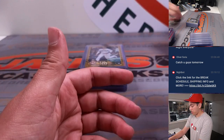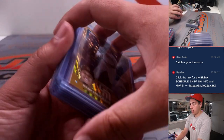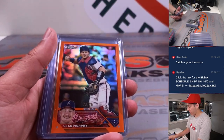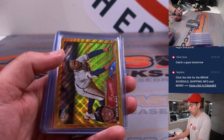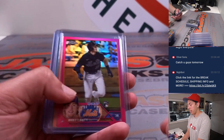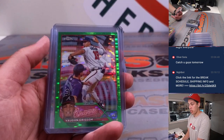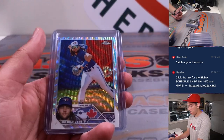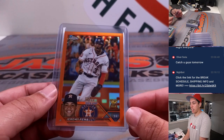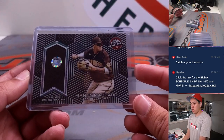Gossman, nice color match there. And some nicer color here — Machado gold wave to 50. Sean Murphy orange to 25. Albies gold wave. Brett Beatty to 399. Shane McClanahan true orange to 25. Von Grisham rookie to 99. Bichette to 75. And Apania second year, nice color match to 25. The relic was Machado.